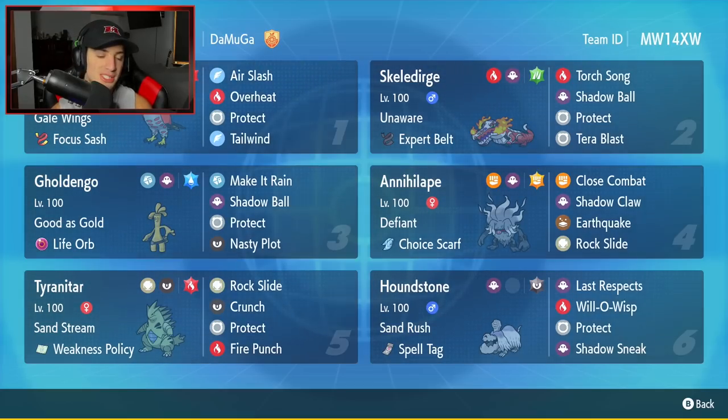Third Pokemon is going to be Gholdengo. You've been seeing Gholdengo all over the meta and it is pretty fair considering this Pokemon is absolutely amazing. It has Good as Gold as its ability and it's got the Life Orb as its item. It's got Make It Rain, Shadow Ball, Protect, and Nasty Plot for a fairly normal moveset for any Gholdengo.